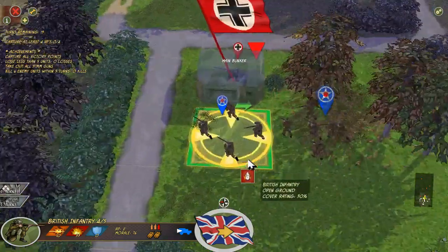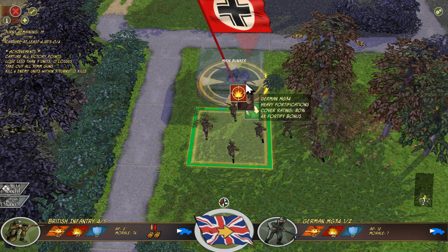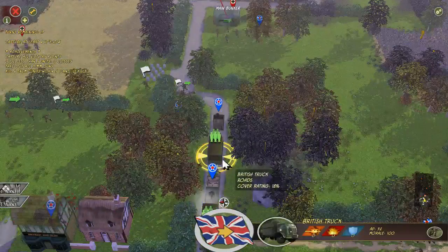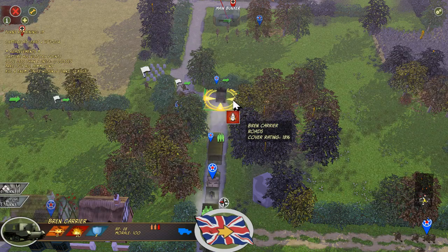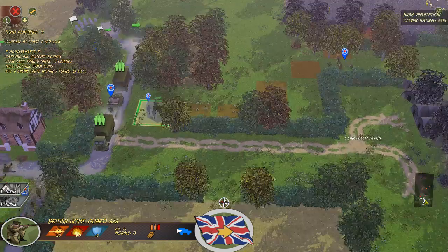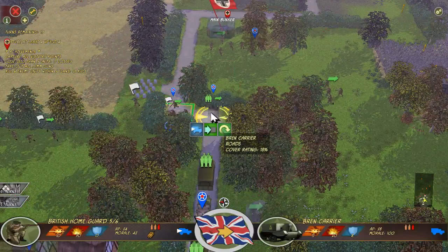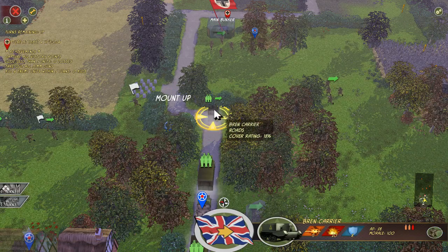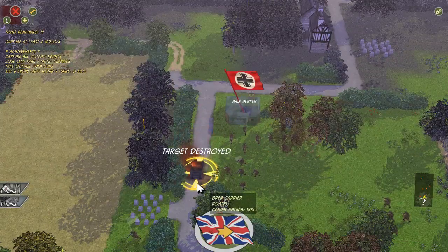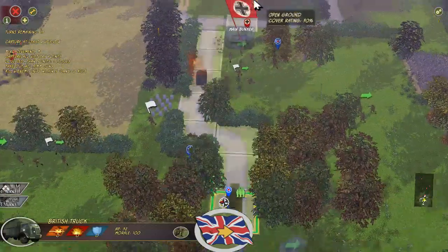Let's move the British infantry forward. These guys have already seen some action in South Turkey. Surprised we didn't kill them there, but that's all right. We could let these guys out here but I think we're going to have to wait another turn. We really do want to bring up everybody in trucks because we'll get to the battlefield faster. This British home guard is kind of a pain right now. I just realized I can load them up into the Bren. That was bad boys — don't ever do that. I was trying to free up some space and ended up getting myself killed.